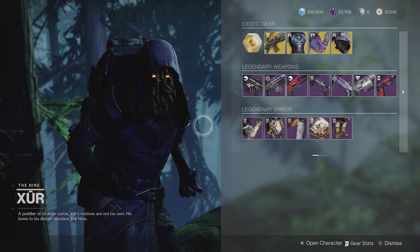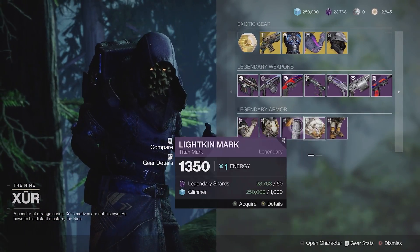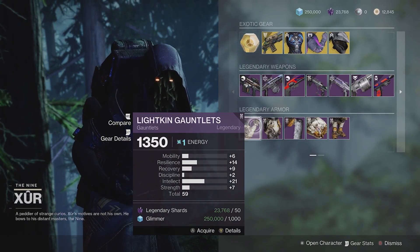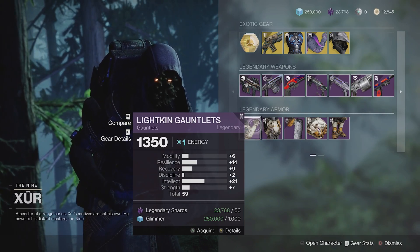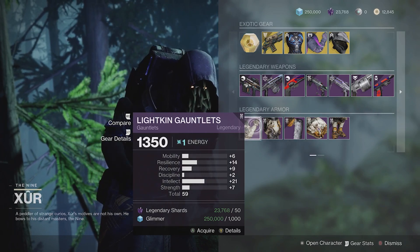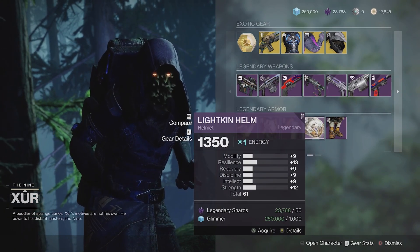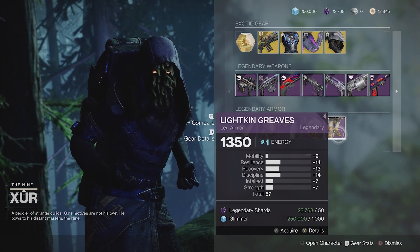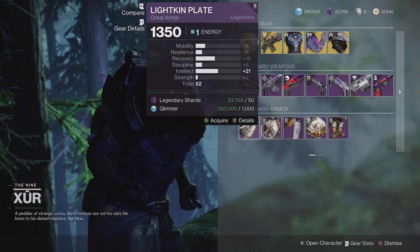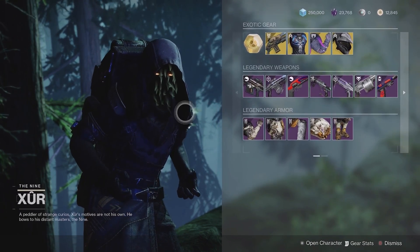And then finally, let's talk about armor. The bad news is everyone's armor is bad this week. Looked at it, crunched the numbers — not loving it. Titan is a great example: you've got some spikiness like 21 Intellect, which is pretty good, but 59 overall stat points. 62 here with a similar distribution, 61 here with really even stats across the board, and then 57. This is pretty much what it looks like for Hunters and Warlocks as well. Armor this week just didn't come through. Shame on you, Xur.